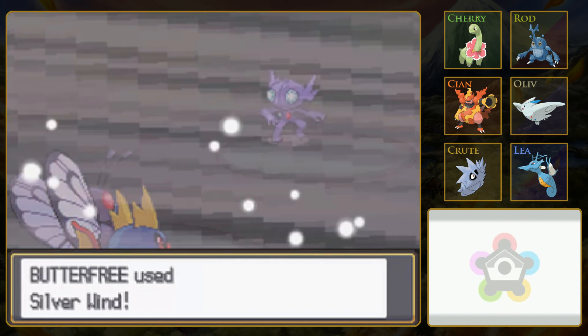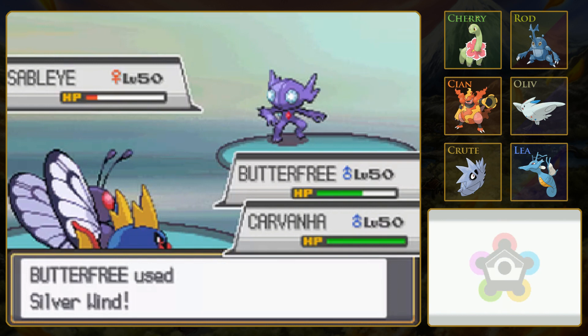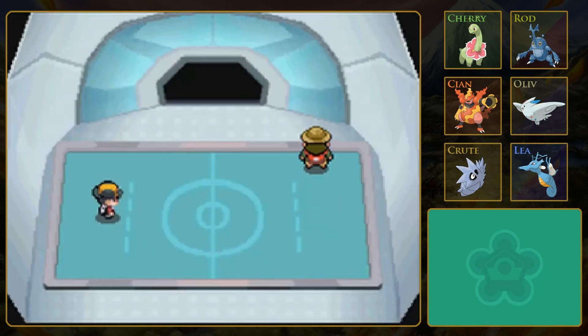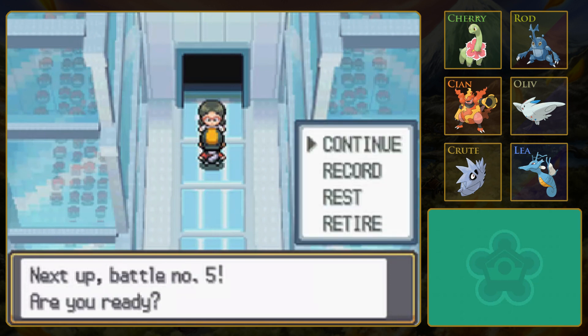How did it fail? Oh, because it was trying to Fake Out Carvanha, but Carvanha went first because it's faster, and Fake Out and Aqua Jet are both priority moves - that must have been it. Interesting - I always assumed that Fake Out would still go second and just do damage and not flinch. Weird that it actually failed.